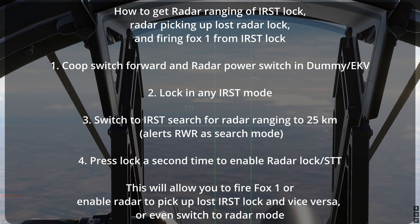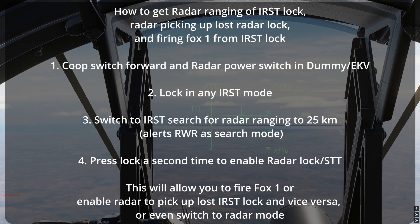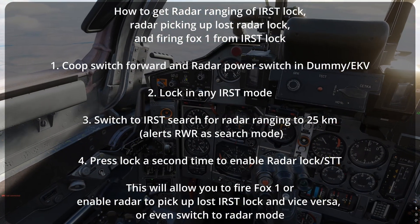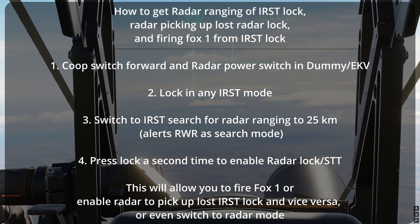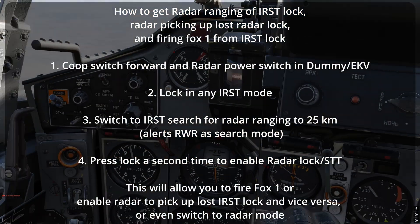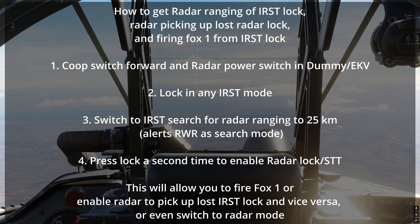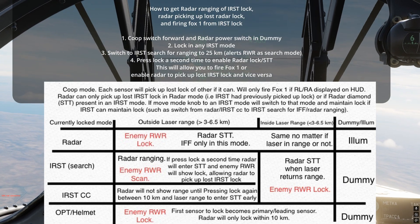It will set off the enemy's RWR as a search mode, but not as a track. You can press lock a second time to force the radar into STT and be able to fire a FOX-1. Only with your radar in STT can one sensor pick up the lost lock of another. So having your radar in STT will also make your lock much harder to lose. If you enter laser range, the radar will go STT on its own.